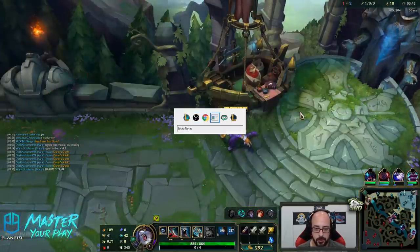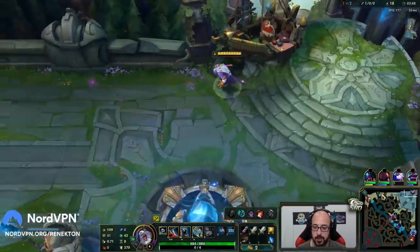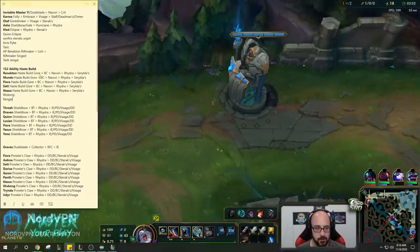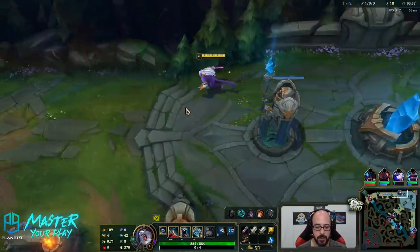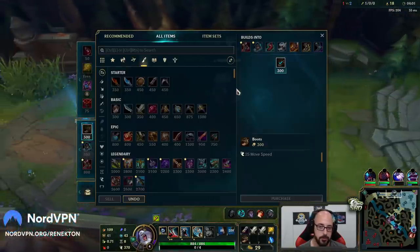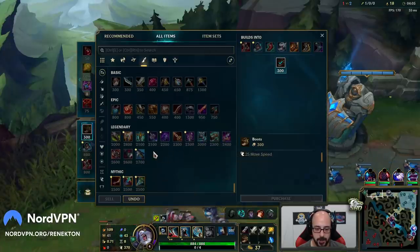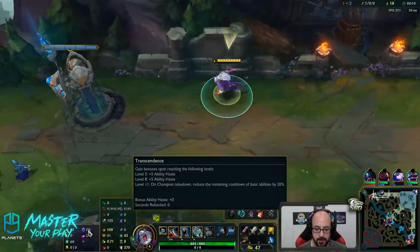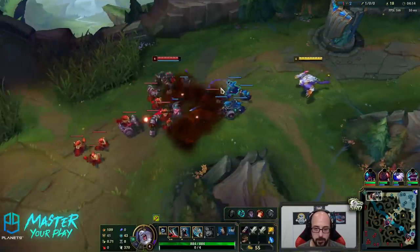It's gonna be Goredrinkler, Black Cleaver, Navori Quickblade, Ravenous Hydra, and then Serylda's Grudge. It ends up being 132 ability haste from the build, and then you get 20 more from the passive of the first mythic we're getting — Goredrinkler. But you also get 18 more from your runes, because we'll have 10 here and then the scaling rune for another 8. Moral of the story: we get a ridiculous amount of CDR.